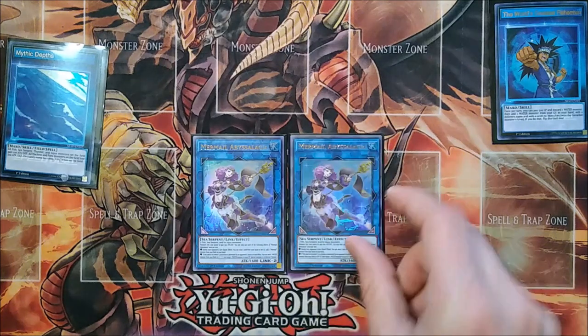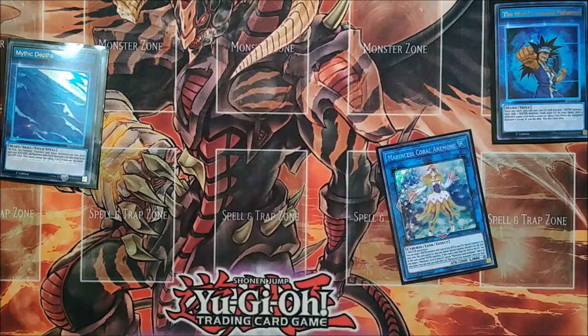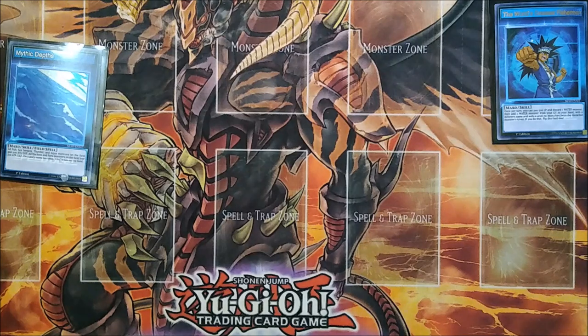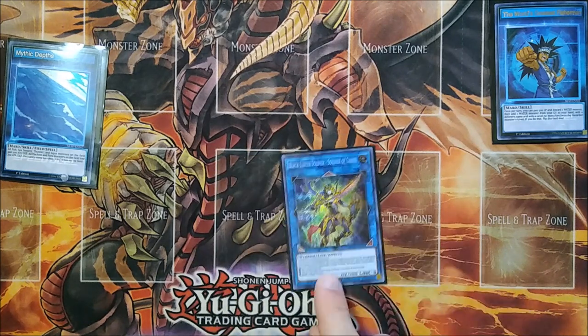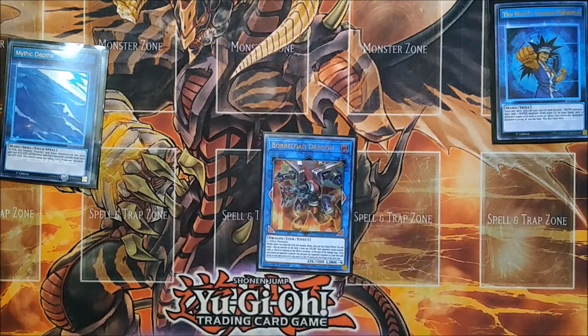Now for the extra deck. I am running two copies of Mermail Abyssgaios — actually, Mermail Abyssalacia. This is our best card to make going first, allowing us to use Heavy Infantry and Atlantean Marksman as interaction on our opponent's turn. It's also our best card in the grind game, so I wanted two copies. Then we are running one copy of Marincess Coral Anemone. This is a crucial card in a lot of our combos because it gives us access to things in the graveyard like Mermail Abyssalacia, Neptabyss the Atlantean Prince, and Testudo Erat Numen. We are also running one copy of Knightmare Phoenix just to deal with some back row — we can discard cards like Mermail Abyss Gund or the Crystrons to maintain advantage. Next up we run one copy of the honorary Mermail boss monster, Borrelsword Dragon — Soldier of Chaos. Most of the time when we summon this, it will be immune to targeting and destruction by card effects. We are also running one copy of Borrelend Dragon as a way to out boss monsters that would otherwise be invincible for the deck, like the untargetable, indestructible Borrelsword Soldier.